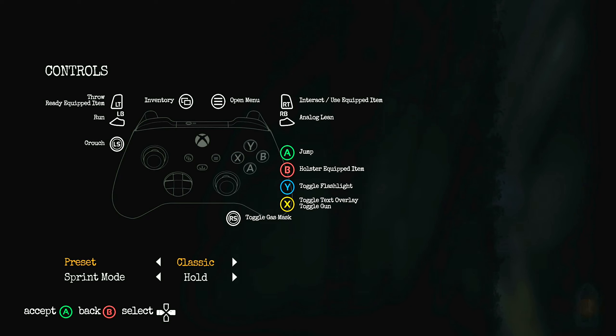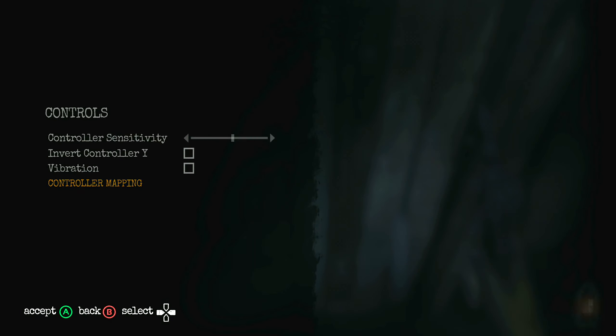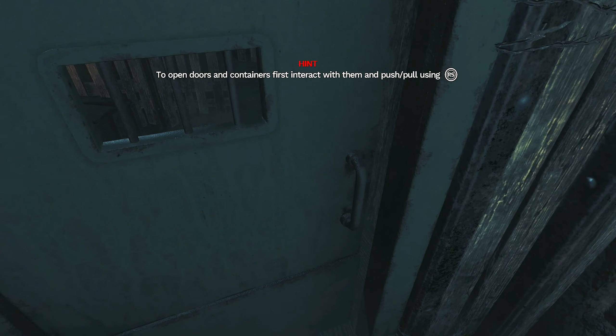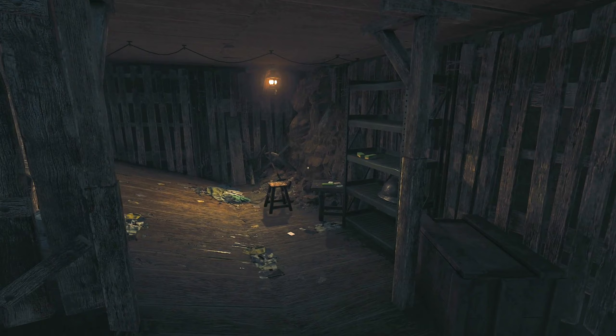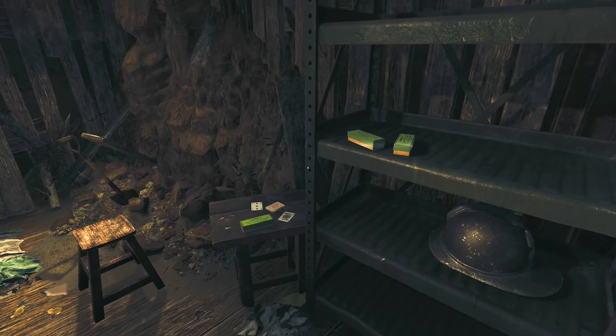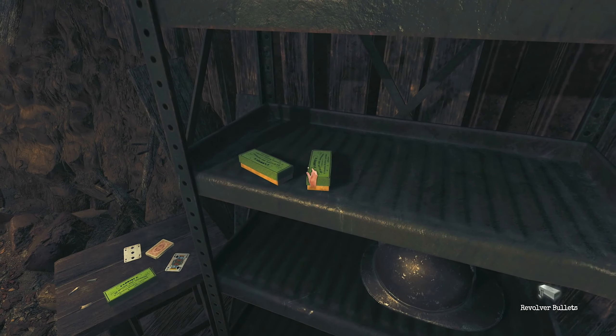So how do you open up, interact, use equipped item, open inventory, run, lean, crouch, holster equipped item — okay, so probably gonna have to use RT to open things. Let me holster the weapon. Oh okay, all right, I get it now. That makes sense. You have to press RT to open doors — that's kind of weird.